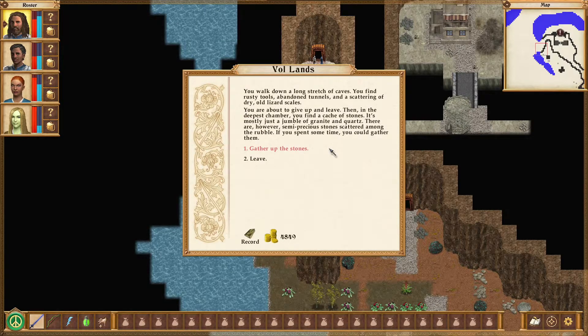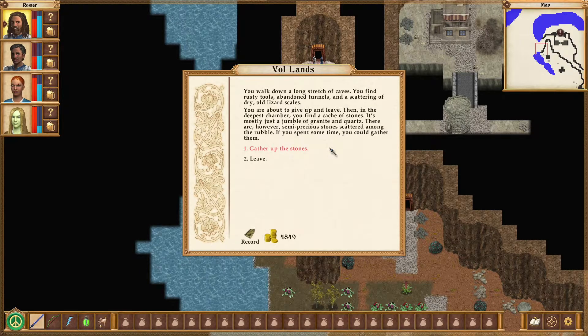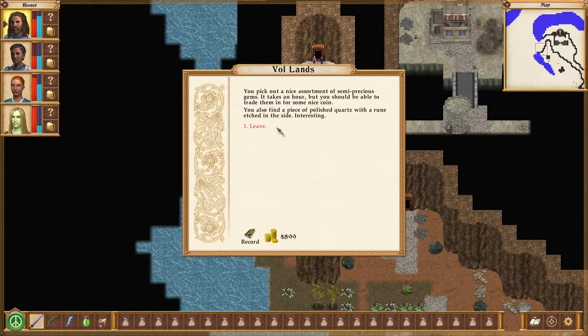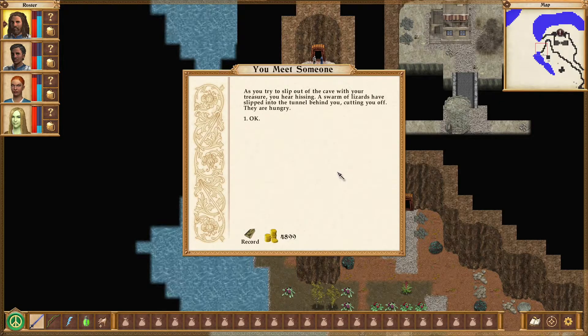And we have the same thing. You walk down a long stretch of caves. You find rusty tools, abandoned tunnels, and a scattering of dry old lizard scales. You are about to give up and leave. And then, in the deepest chamber, you find a cache of stones. It's mostly just a jumble of granite and quartz. There are, however, semi-precious stones scattered among the rubble. Isn't quartz semi-precious? Either way, if you spent some time, you could gather them — and I do gather them. You pick up a nice assortment of semi-precious gems. It takes an hour, but you should be able to trade them for some coin. You also find a piece of polished quartz with a rune etched in the side. The tunnel is becoming claustrophobic — is that how it works? Because I don't know that it works like that.